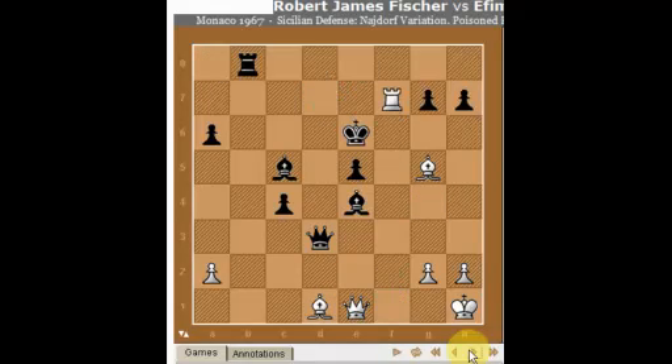Rook b1 is a major threat - that would have been the end of the game, but it finished earlier after King e6. Okay, I hope you enjoyed it - let's go on to another game.